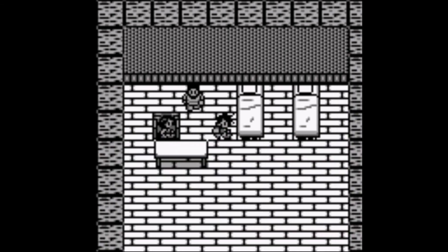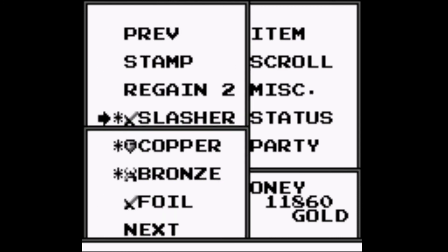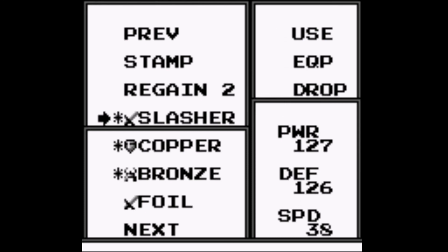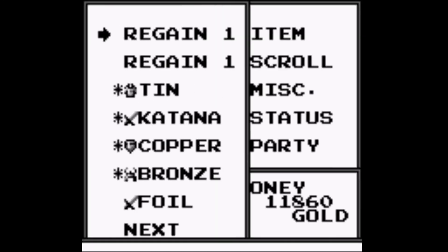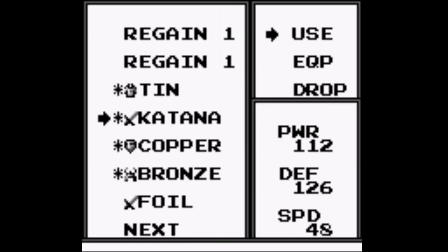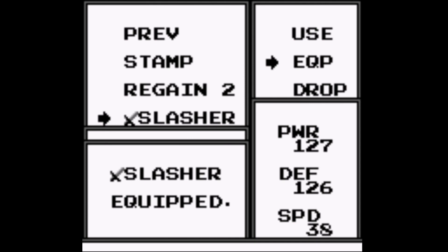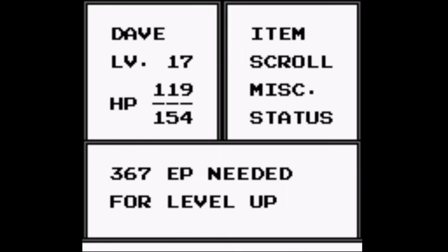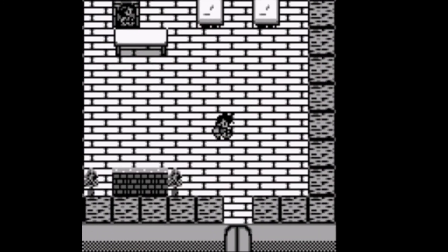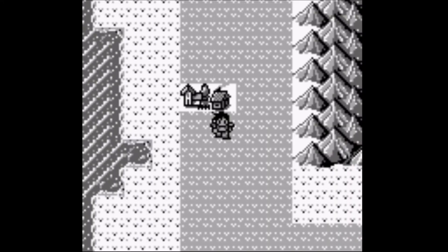We'll be doing that next time. Before I go — a candy man dropped a Noose Worthy Slasher on my way here. I had the katana equipped which gives 112 power and 48 speed, but the slasher increases your power up to 127 — a 15-point increase — while reducing speed by 10 points. I think it's completely worth it. I need to gain one more level, then we're going to Crater Lake next time on Let's Play Great Greed. This has been David — if you like this, please like, comment, and subscribe. Have a good day!